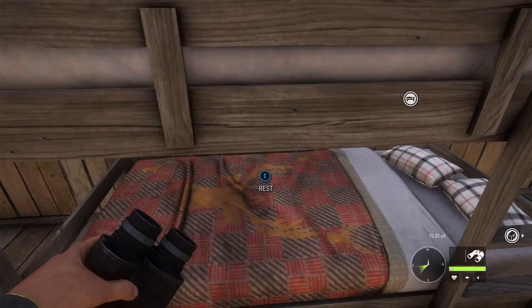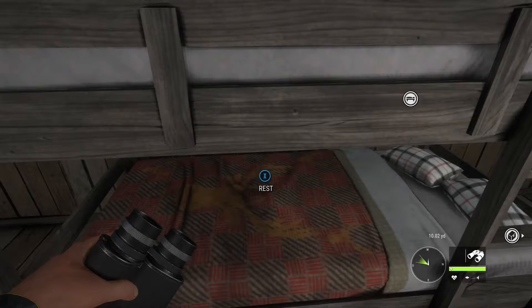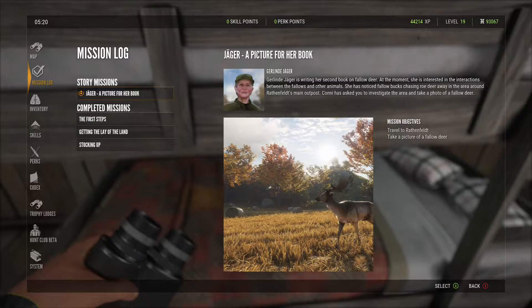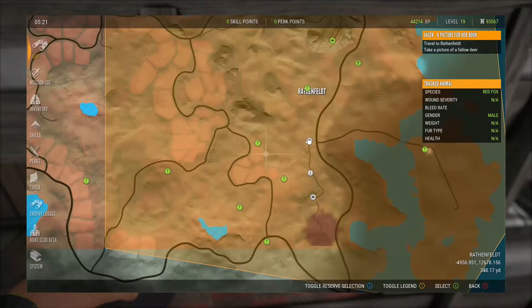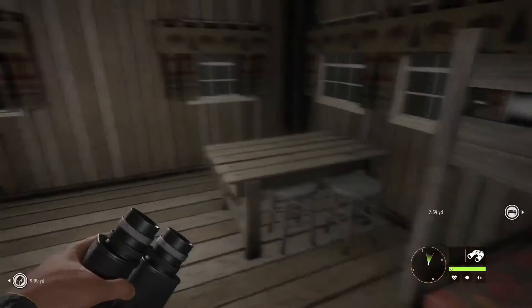So now finally we are on to the first mission called Jaeger: A Picture For Her Book. You'll need to take a picture of a fallow deer — doesn't matter if it's a female or male variety. The easiest way to do this is to understand how need zones work in the game, especially feeding and drinking times specific for the fallow deer. Fallow deer like to feed between 5:30 and 9:30 in the morning, and this is a good time to catch them at any of the surrounding cornfields. Checking our map, we see there is one close by, so we'll go rest and set the time to early morning and head over to our waypoint to see if we can spot one.